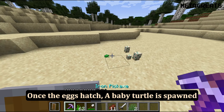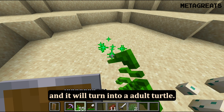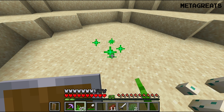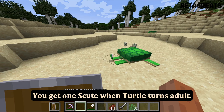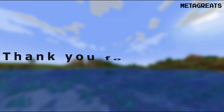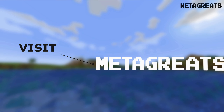Once the eggs hatch, a baby turtle is spawned. Feed the baby turtle some seagrass and it will turn into an adult turtle. You get one scute when the turtle turns adult. Thank you for watching — don't forget to subscribe. Visit MetaGreats for more Minecraft tutorials.